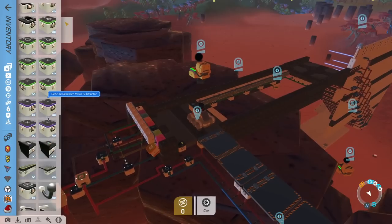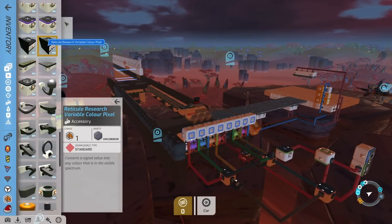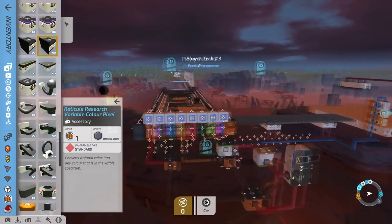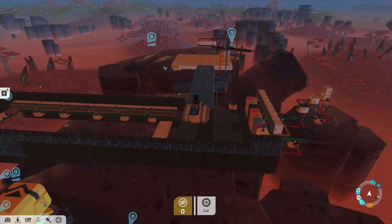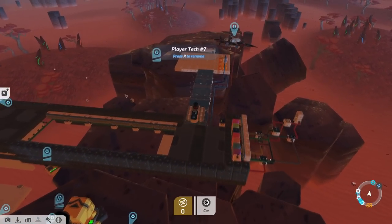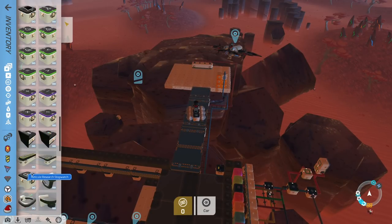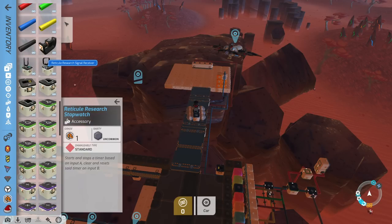I don't think there's anything else simple we can really mess around with — well, I guess there are the colours. We have the variable colour pixel here. This will give you different lights depending on the value hitting them, so it goes through all of the colour spectrum. That's going to be a bit complex — for instance you can set up clocks and everything else. As we found out earlier you can very easily set up a little pulser, so there are loads of different things you could do very easily there. You even have a stopwatch — it starts and stops a timer based on input A, and clears and resets the timer on input B.